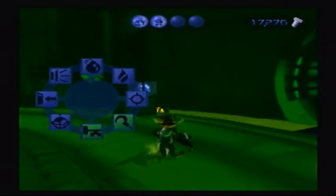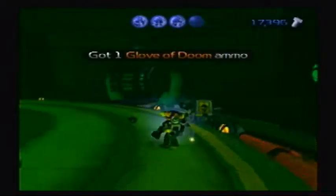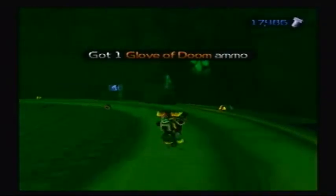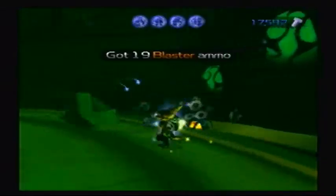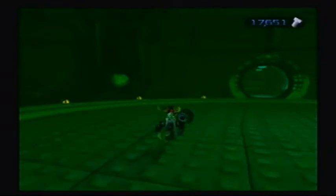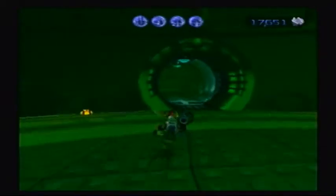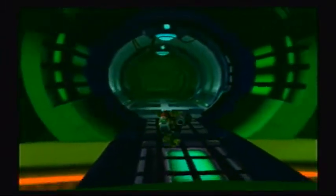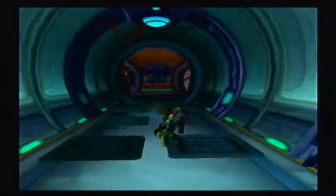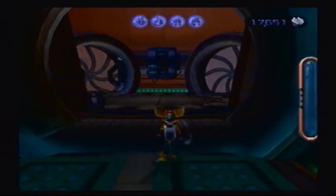We're done with this area, so we should fill up on health. An easier way to get rid of most of these boxes is just use your taunter — not just good against enemies, use them on boxes. From a nice distance, they'll just implode instantly. This is the way I want to go. Alright, it should be easy going from here on out, I hope.